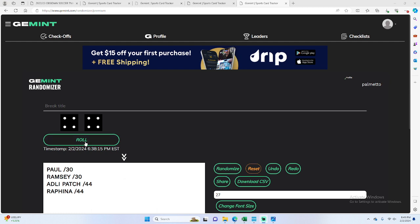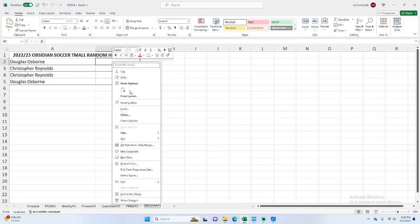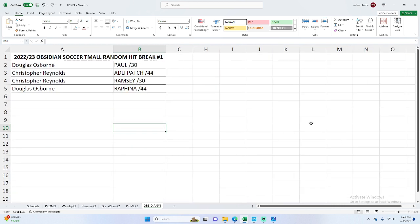These are the four hits. We'll randomize them and then paste them in to see what you guys got. Roll two dice — we roll snake eyes, a two and a two, four times: one, two, three, four. Rafinha on the bottom. The DePaul 30 going to Grant. The Adley patch going to Chris. The Ramsey going to Chris. And then the Rafinha going to Grant. Quick and dirty — kind of a sweet one there.